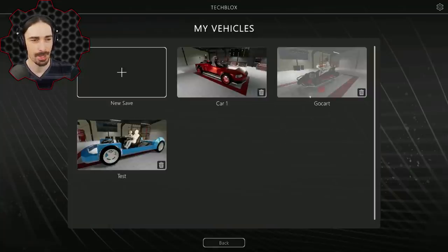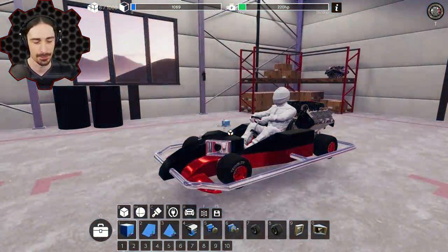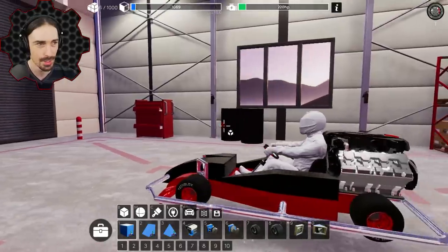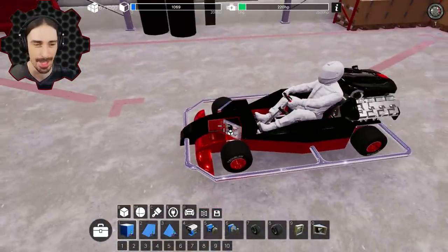My cars from the past — my go-kart — let's spawn my go-kart on the monster truck course because that makes the most sense. What if I put monster truck wheels on my go-kart? I'm going to try to do that. I'll have to make some modifications but it'll be fun. Just so you know, this is a pre-pre-super-pre-alpha version of the game, so everything you're seeing is super early stages.